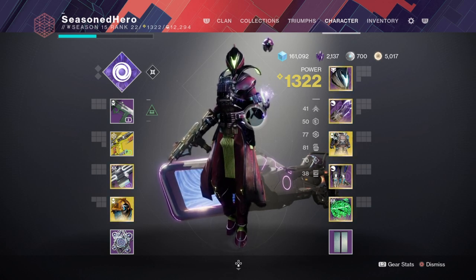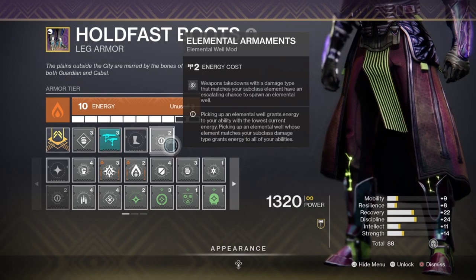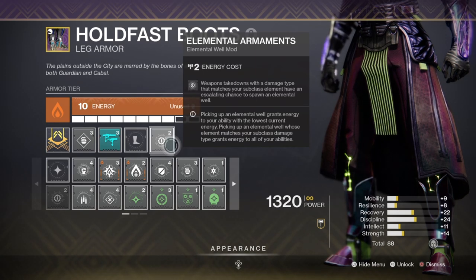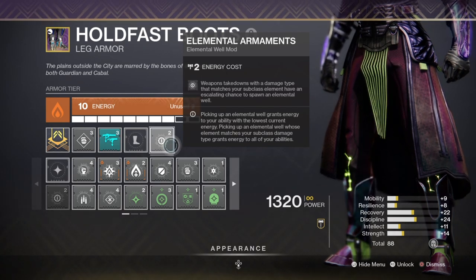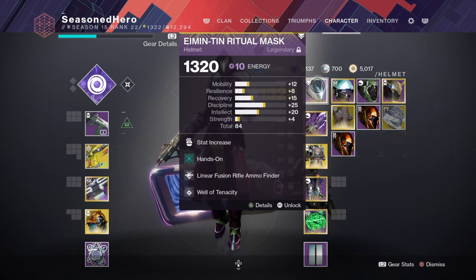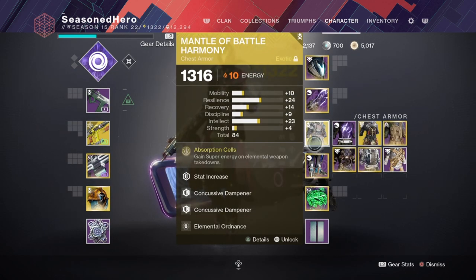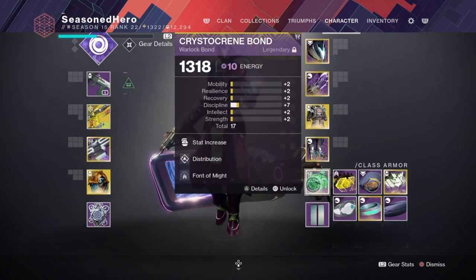All that's left are the mods that will play a role in using these weapons: Elemental Light for creating wells upon super kills, Fusion Rifle Scavenger for more fusion ammo, and Elemental Armaments for producing wells via Void weapon kills. For the full mod loadout: Helmet has Discipline, Hands-On, Linear Fusion Rifle Ammo Finder, and Well of Tenacity. Arms have Minor Discipline, Unstoppable Fusion Rifle, and Elemental Light. Chest has Resilience, Concussive Dampener x2, and Elemental Armaments. Legs have Discipline, Fusion Rifle Scavenger, and Elemental Ordnance. Bond has Minor Discipline, Distribution, and Phantom Might.